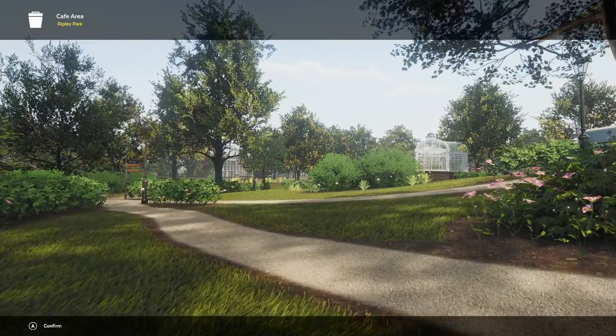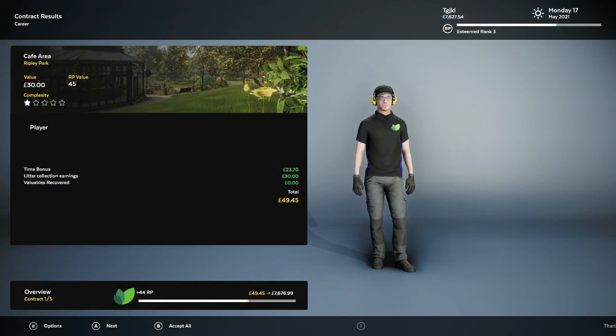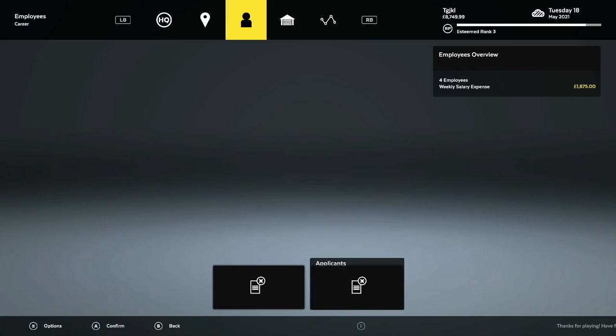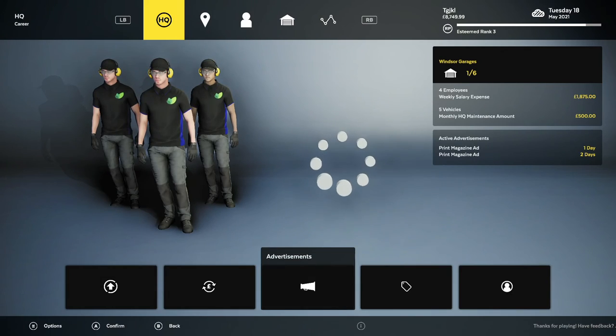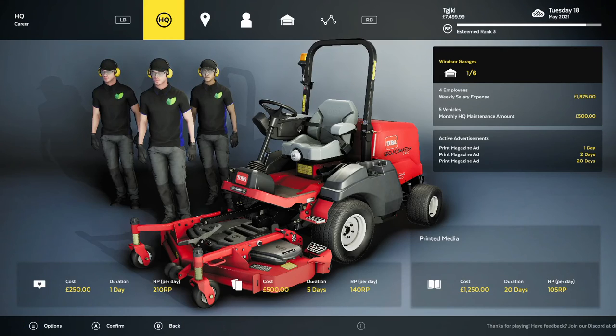Welcome back, ladies and gentlemen. Another day done. We need to go in and purchase another round of the printed media ads. This should be your last round of doing so — we just need to get up to the Distinguished rank. We'll have two more days where we have to purchase those, and then we'll be done.